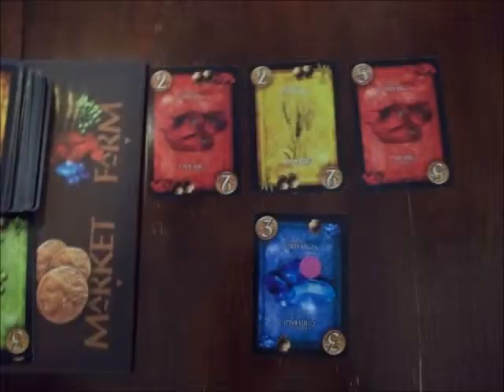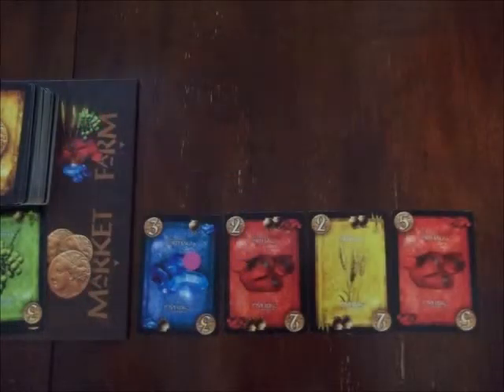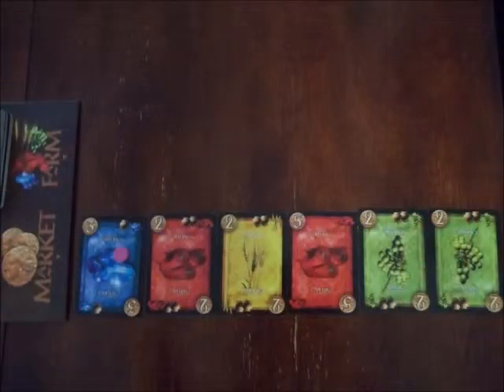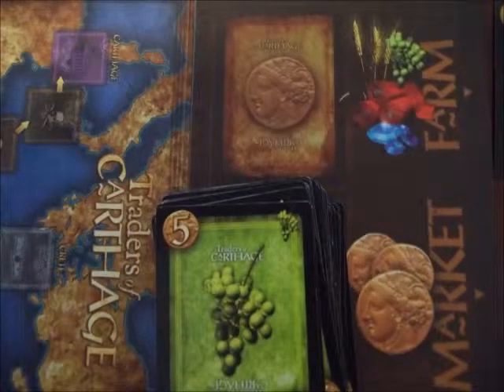The market now replenishes. Any cards remaining because they were reserved will slide over next to the board. The three cards from the farm go down into the market. Reservation markers stay on their cards. Then the top two cards from the draw deck are also added. Then three more cards are drawn to place in the farm. If the draw deck is ever empty, simply shuffle the discard pile to form a new one.